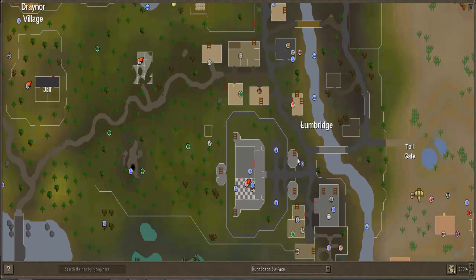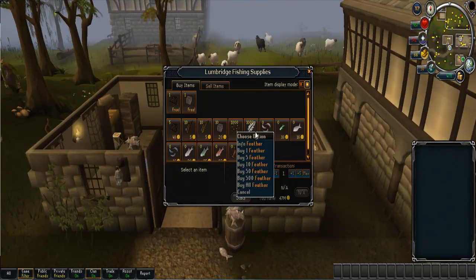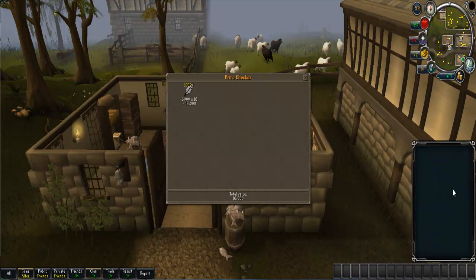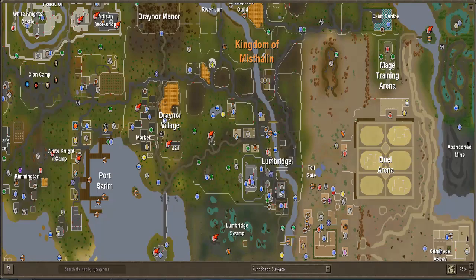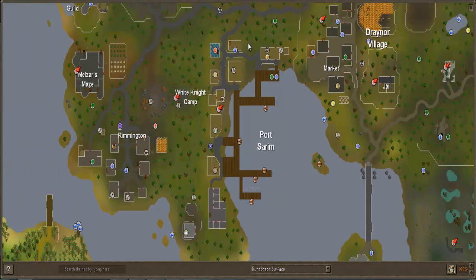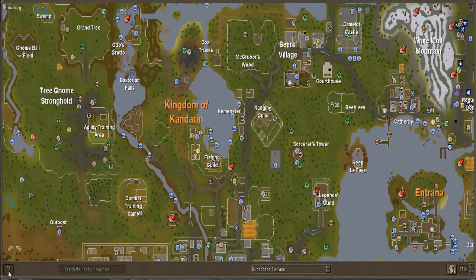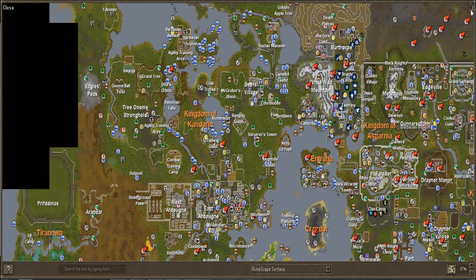Here's our second method. Once again, we are in Lumbridge, just south of the sheep field. From the lodestone, go north and we are in the fishing shop. For this method, you will need some money, but not too much. All you have to do is trade Hank and buy all the feathers. You buy them for 6gp each and they are worth 16 each. This also works at various locations — you can also get feathers in Port Sarum from the fishing shop, and in Members Worlds from the fishing guild and various other fishing places.